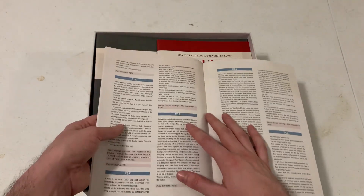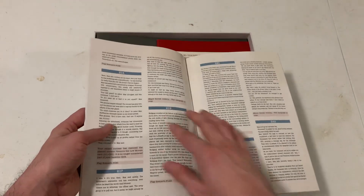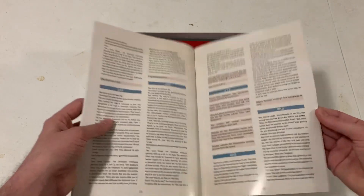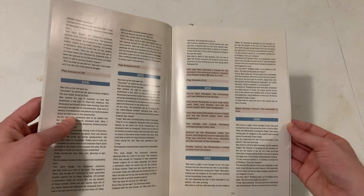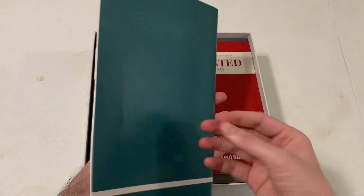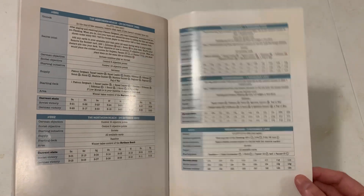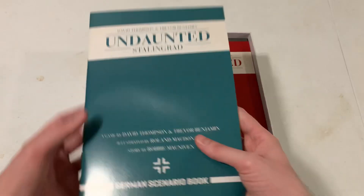It looks like, depending on how your outcome goes, it's almost like a choose-your-own-adventure — the outcome of the scenario leads to different endings for the campaign. That's pretty cool. Romanians defect — you've got a whole bunch of stuff going on here. This is crazy. At the back there's the list of scenarios, how to set up and do all of them.